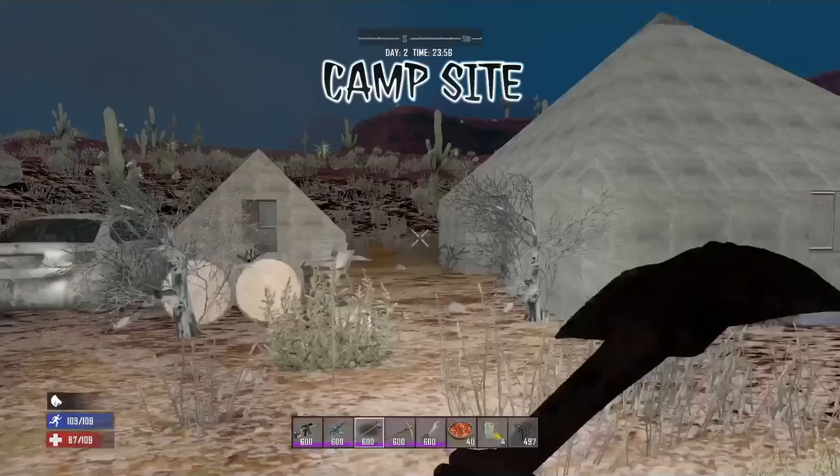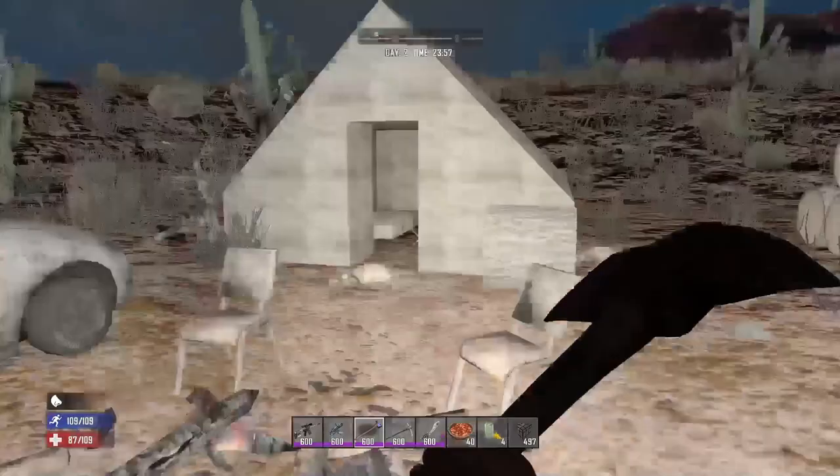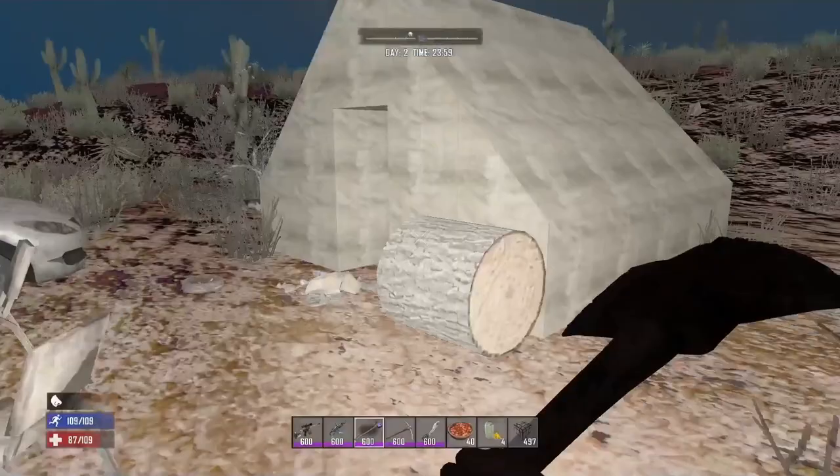At these small camps you're always going to find a couple of bags and corpses and usually a car or two. You're also going to find one tree stump as well and you can break all of the tents down for some easy cloth.